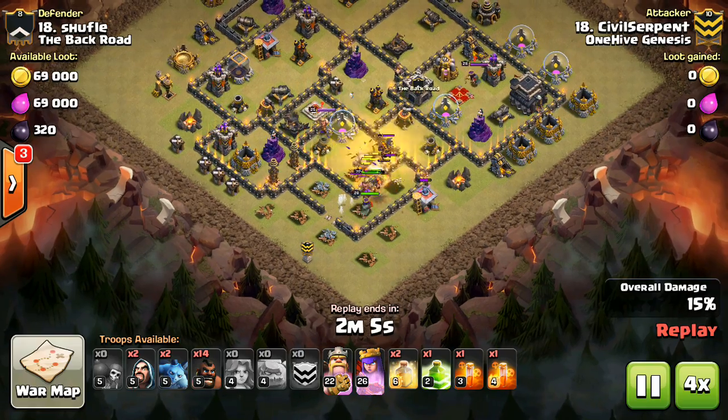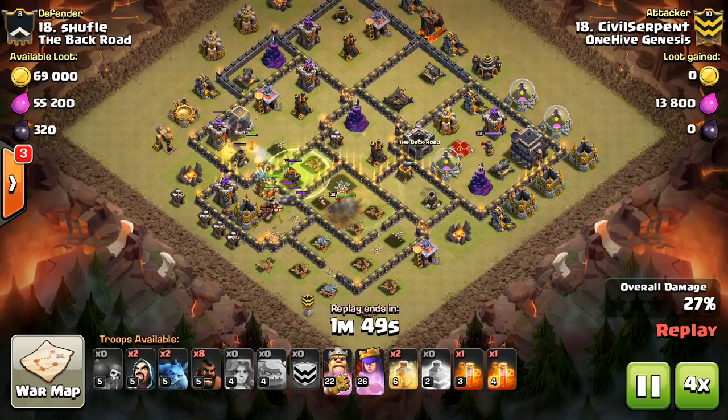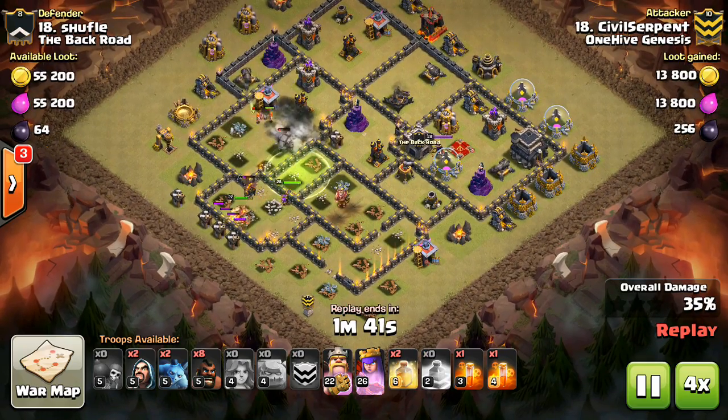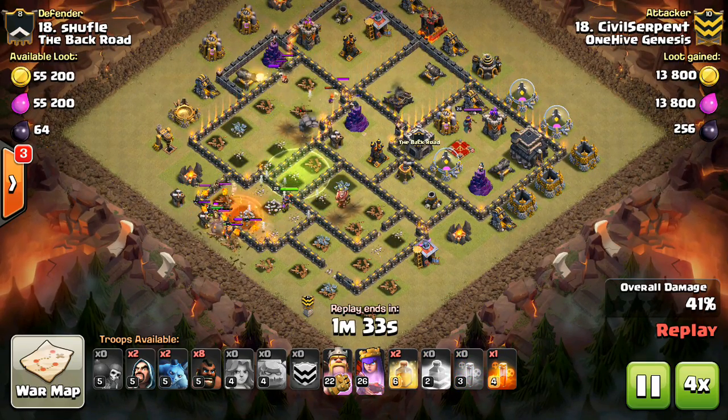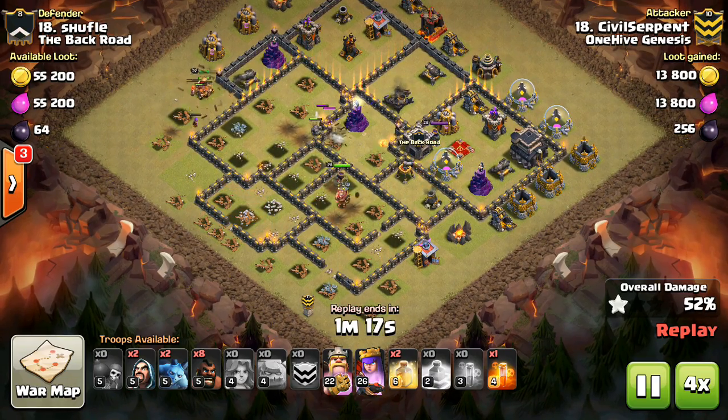At Town Hall 10 and Town Hall 11, I would recommend a Golem and a Balloon. This is because these are good against Valkyries. The Golem can explode and do some damage to them, and the Balloon can get a drop or two on them if you're lucky. This is the best strategy to defend against Valkyries.